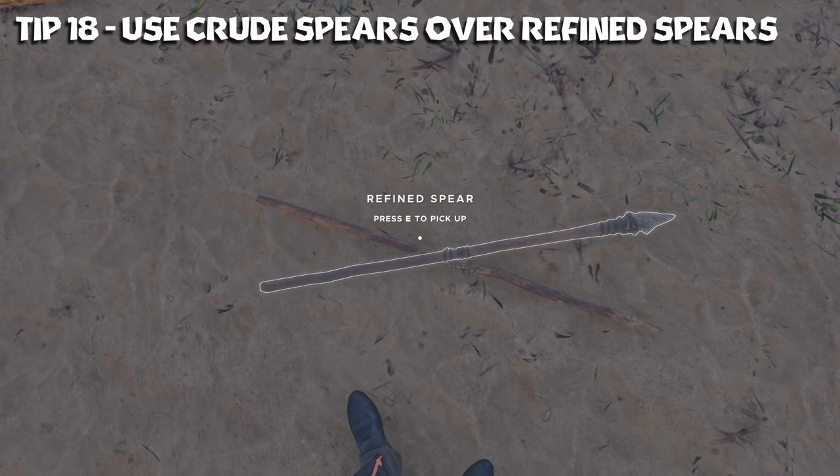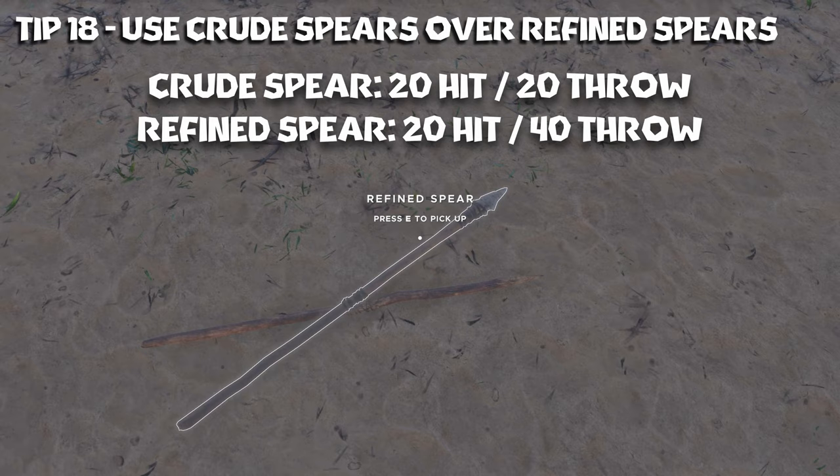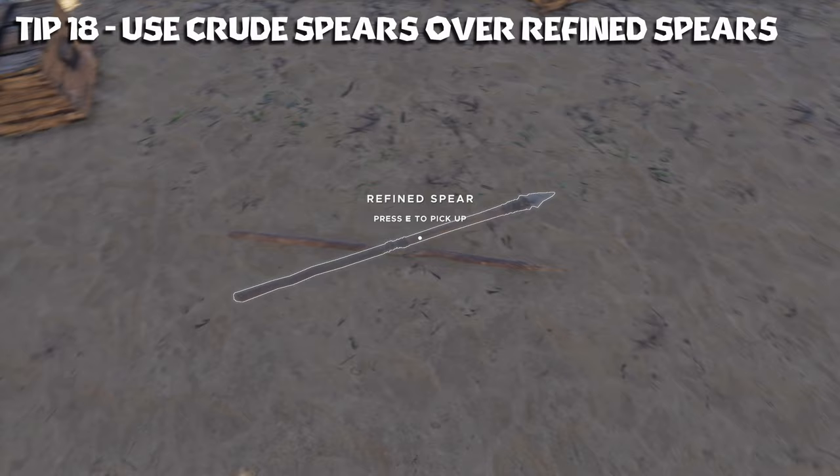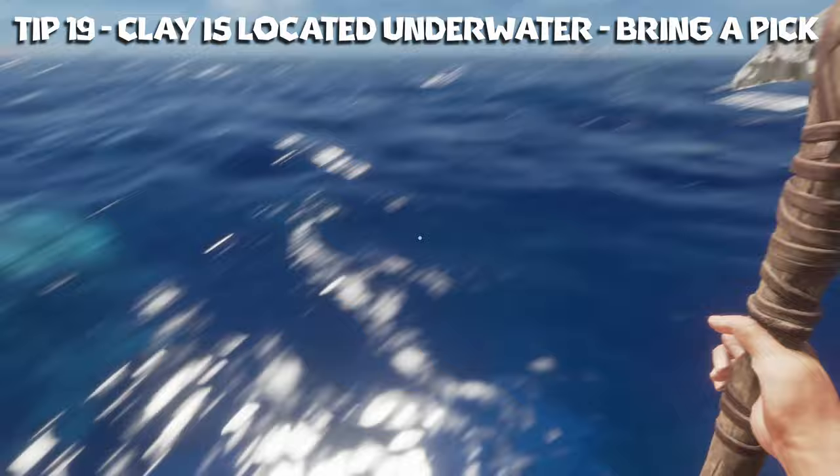Tip number eighteen: crude spears are much more efficient and cost effective than refined spears. Refined spears will do double the damage but they're less cost-effective — a crude spear only takes one stick, while the refined spear requires a crude spear, leather strips, and a stone tool. Much more expensive. So only use refined spears sparingly and for certain boss fights.